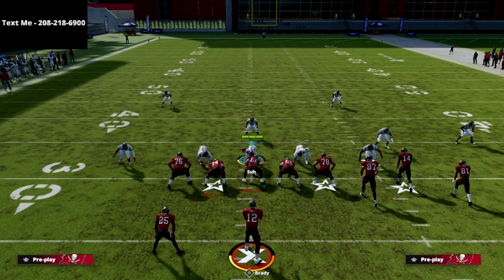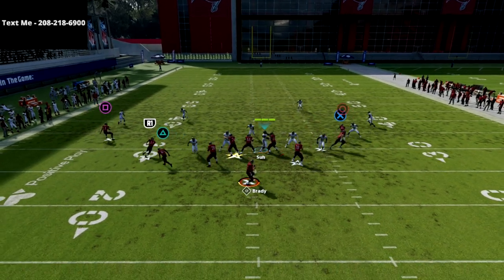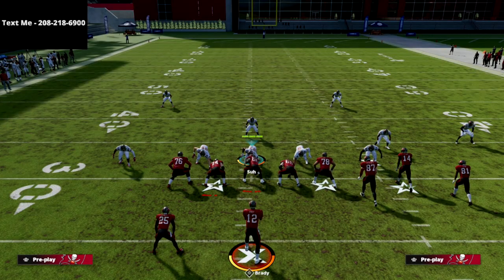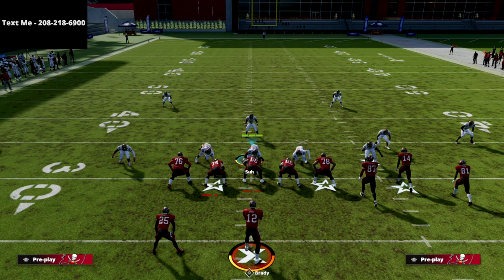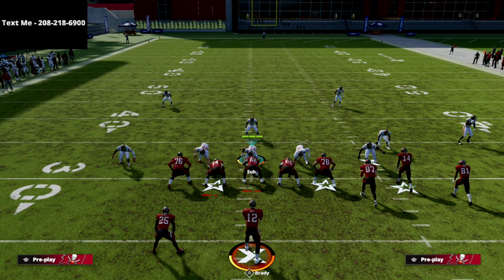This is Mesh Post — there are obviously several other ways to run it. One other way we like to run it is the motion over slant, which is really good in case they send pressure. So you've got that read as well. Thanks for watching. If you want to get my Madden 22 offensive and defensive guides through the text message membership completely for free, text the word Madden to 208-218-6900. We're going to be streaming a lot, and we've got new eBooks in the works. Stay subscribed with notifications on because we've got a ton of content coming from Madden 22.